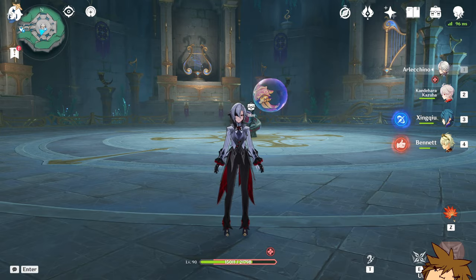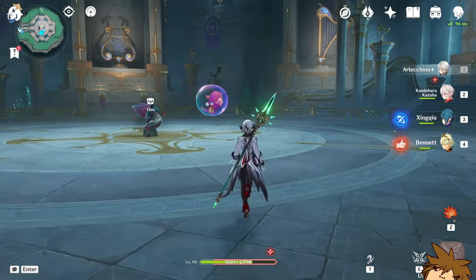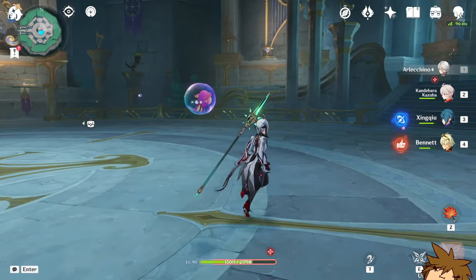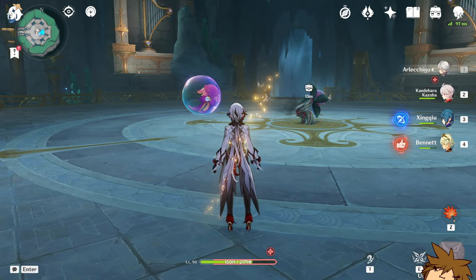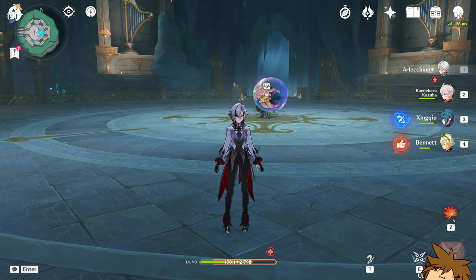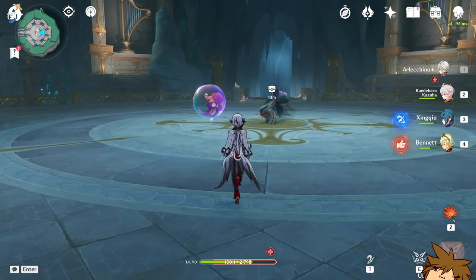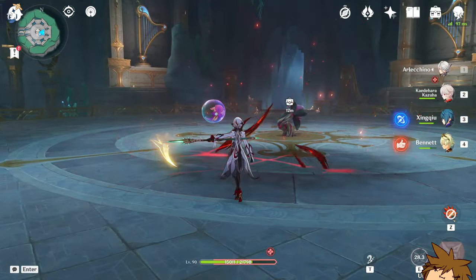The rotation is: use your elemental skill, get out of the way, use other characters to support — Kazuha, burst supports, Xingqiu, Yelan, Zhongli, whoever you have — then switch back to Arlecchino, use your charge attack, get Blood Death or the Bond of Life, and do damage. You won't be using her burst a lot unless you're at really low HP. After you use your burst, apply another Blood Death Directive and you're back in the game.